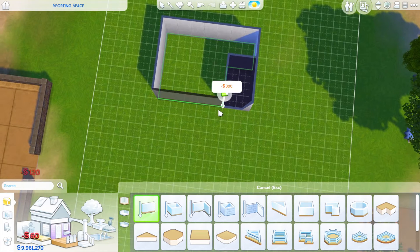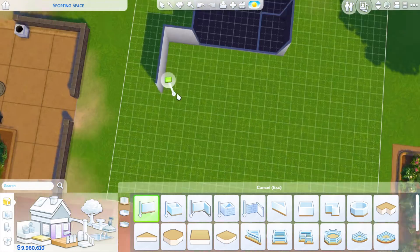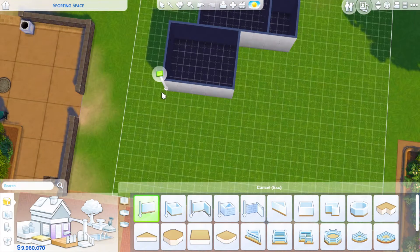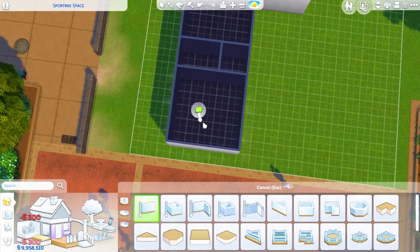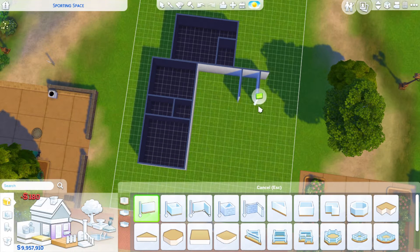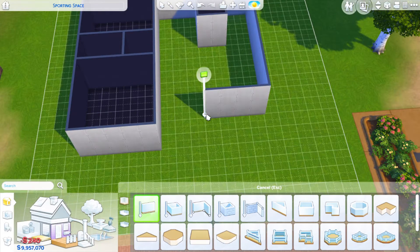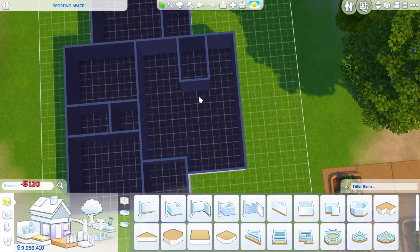I've been talking a lot lately about using floor plans as inspiration to build these homes, which I did for this one. I saw a really cool picture — I didn't copy it, so I'm not going to show it because the details are different, but I used it for inspiration. I find those all over the place: Pinterest, Instagram, Twitter — everywhere. And I definitely like the way it came out because I've been experimenting more with modern homes lately.